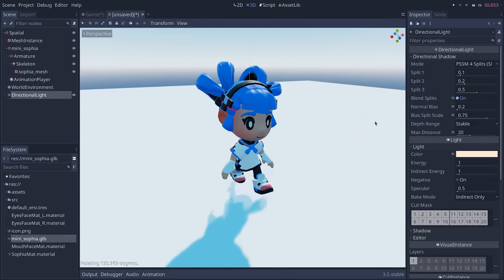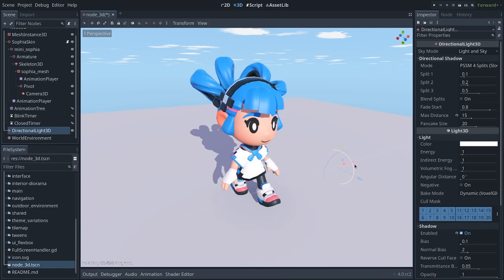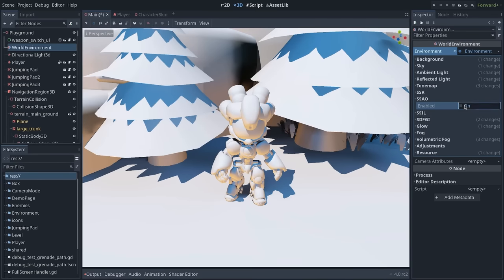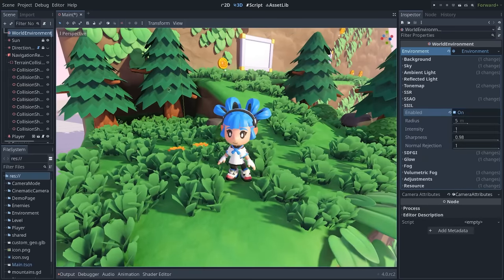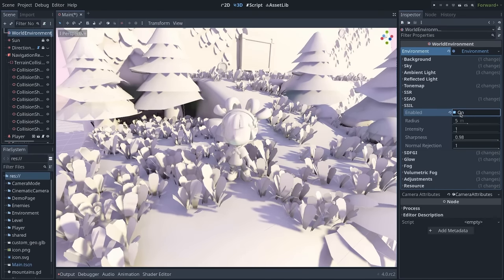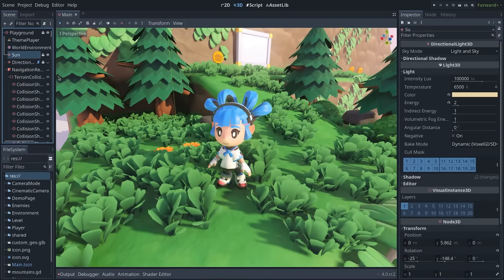Shadows didn't look very good in Godot 3, but this is no longer the case. Shadow rendering was rethought from scratch to offer a much better look and more granularity to balance performance and quality. There is a new Screen Space Ambient Occlusion algorithm that offers both higher quality and better performance. You can also use SSIL (Screen Space Indirect Lighting) to enhance dark areas and indirect lighting with global illumination, and you can switch on physical light units to use standard camera settings to control brightness.